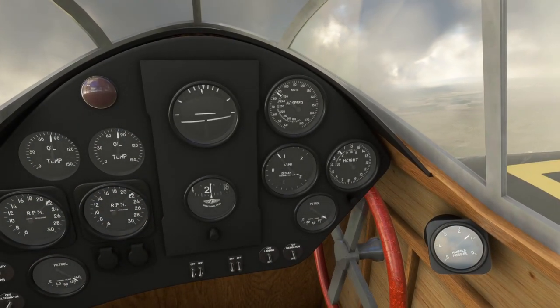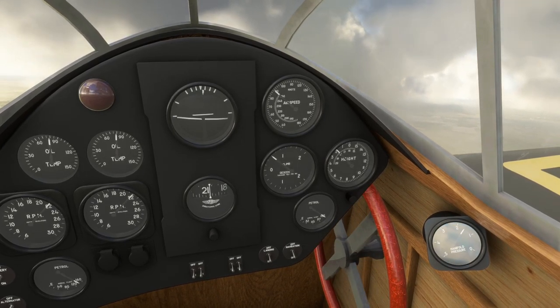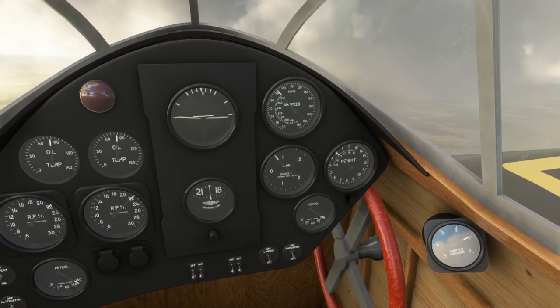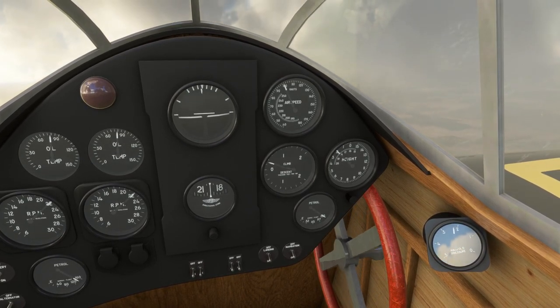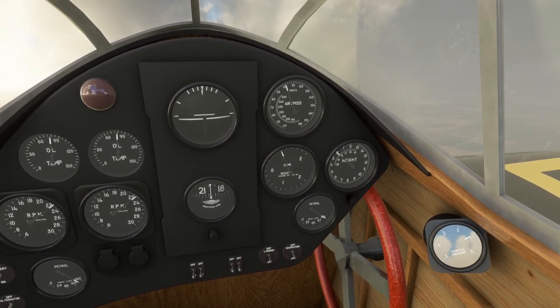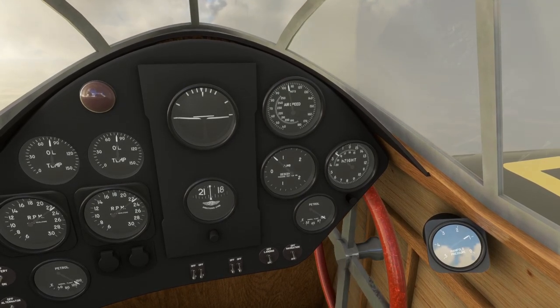Glad to have a fuel gauge. But the manifold pressure gauge doesn't make a whole lot of sense to me — it seems reversed. At the top of the throttle range, as I go down, the manifold pressure seems to indicate it's going up, which isn't how manifold pressure normally works, as far as I know. I'm a bit confused about the manifold pressure there.